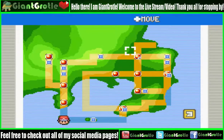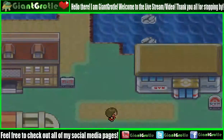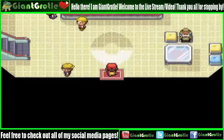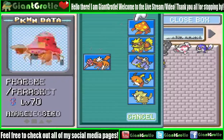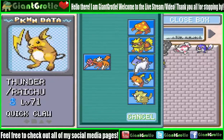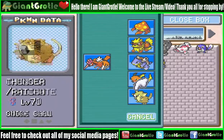Let's go to Cerulean City first of all. I think we need an HM slave at least. Let's go to Bill's PC and deposit a Pokémon. It's either Chelsea or Phoebe — I'll keep Phoebe.